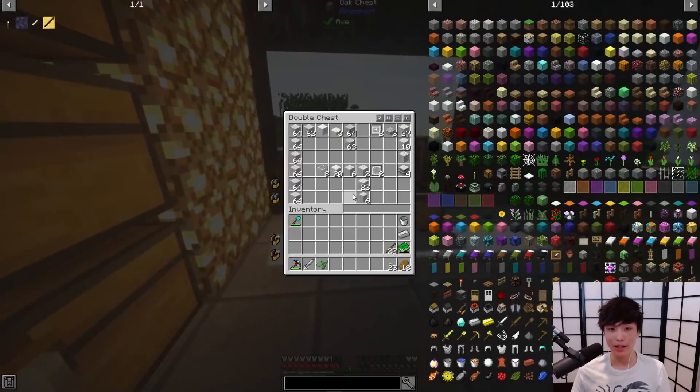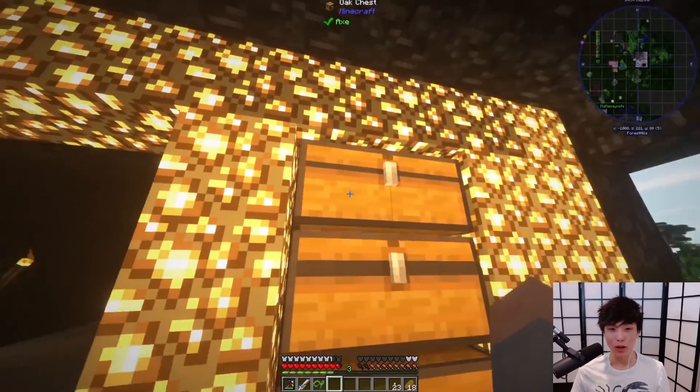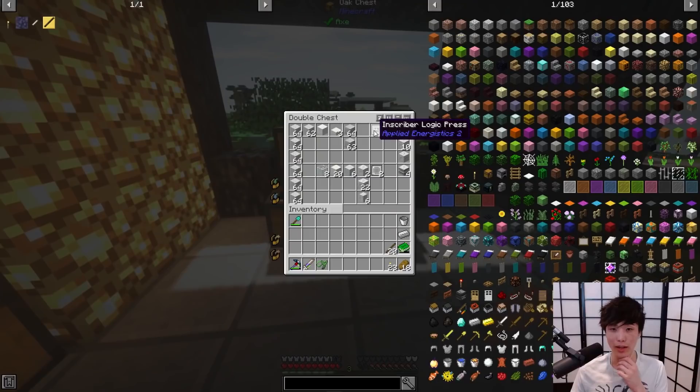This is Ray's house. I don't think I've even seen Ray log onto the server yet. So, this is Hannah's house apparently. I just kind of walk around, see if they have anything good. What do we have in here?